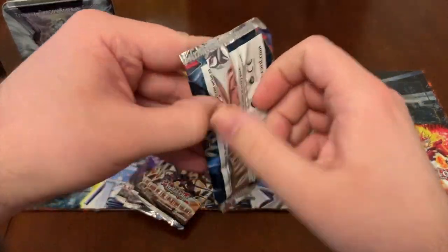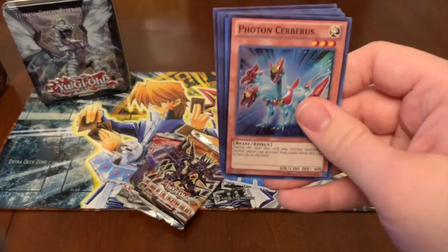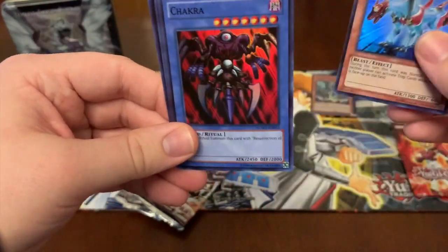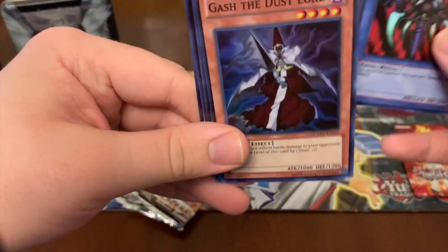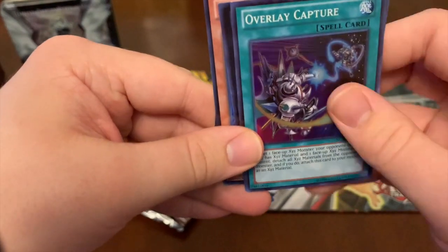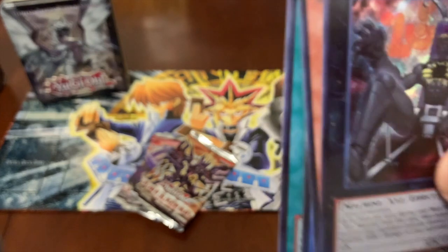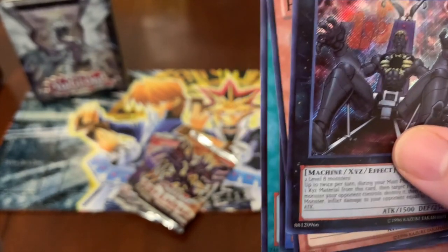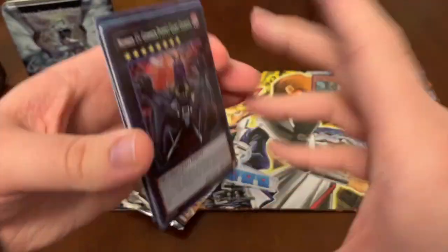So let's start with Number Hunters. And if I remember correctly, I believe everything in this set is hollow. We've got Photon Cerberus. Chakra. Gash the Dust Lord. Overlay Capture. And Number 15, Gimmick Puppet Giant Grinder for our secret. He was one of the three rarest cards to get in this set, so not too shabby.